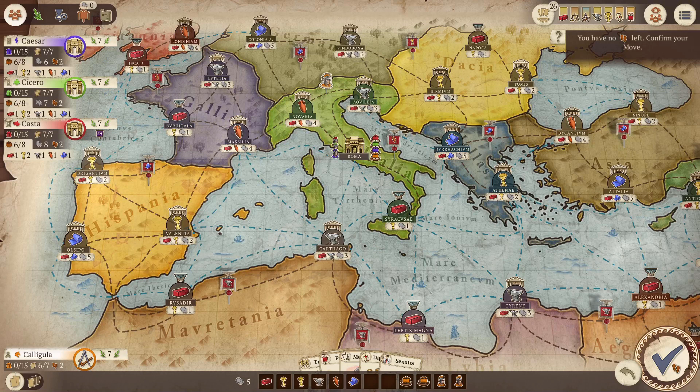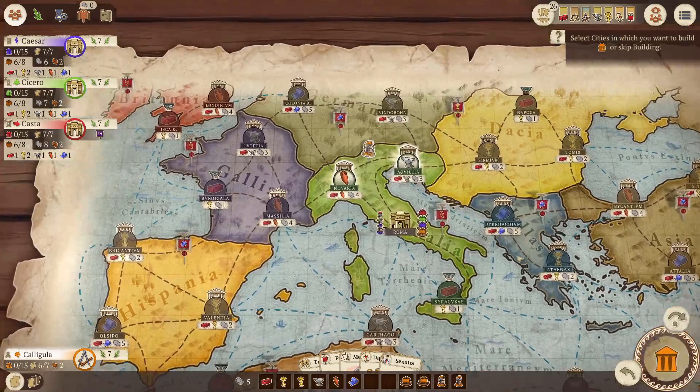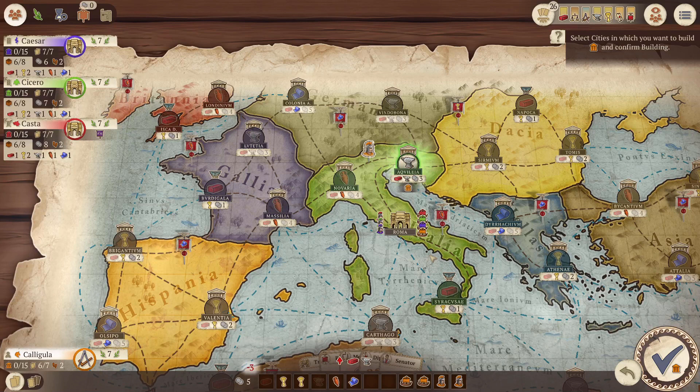Note that colonists will always end their move between cities, not inside them. Colonists only ever start in a city — called the starting city, which on both starting maps is Roma — but after that they will always be between two cities. Once moved, you can construct a house in each of the cities adjacent to your colonists, provided you can afford the cost.